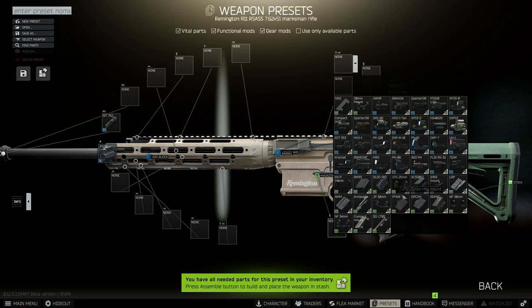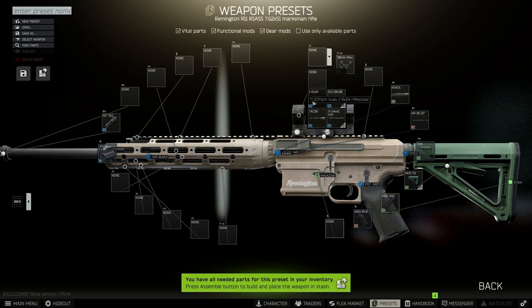Next up we need a mount, and the mount I suggest you go for is the 30mm mount. Inside the mount, stick the Voodoo.